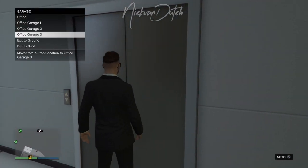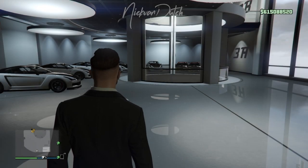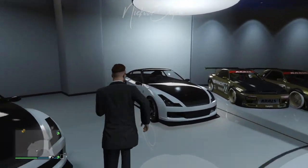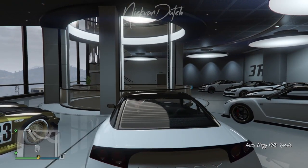After that, I spawn back right into my garage again. What I'm gonna do now is walk back to my elevator and hit the office garage I'm currently in. I'm in office 3 and I'm gonna hit office 3 once again. As you guys can see, I just spawn back to the main floor. From here, I'm gonna step right into the third Elegy again and bring it to the mod shop.